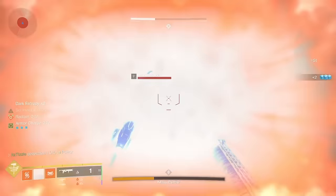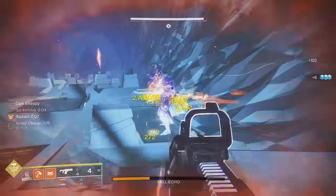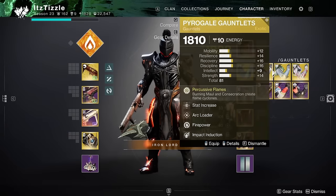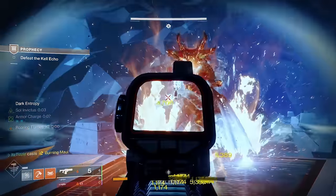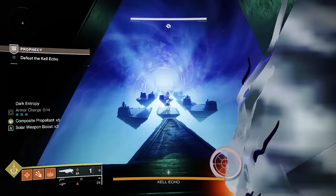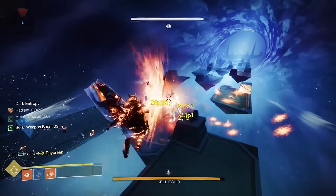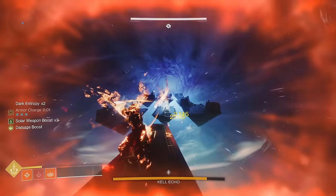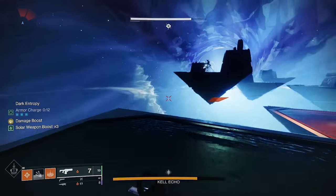Damage over time weapons are great on this boss, so that is why I like Witherhoard or Dragon's Breath. Even Anarchy is still great here. If you don't deal damage to the boss on his platform he will move quickly, but if you can always be dealing damage you will get more time on each platform. Watch out for the Darkness Blast that he throws because they will knock you back and really mess up your DPS. The biggest advice I have is to move before the boss does — the Hobgoblins spawn in and they can kill you pretty easily. Get a good damage in on a platform and then move before the boss, take out the Hobgoblins, then go back to DPS. Practice this a few times to get the hang of it. If you have the movement patterns down, this should be a very comfortable two-phase. At the end, go all in with your super, and make sure you stick him with Witherhoard or a rocket right before he teleports because he will still take damage.